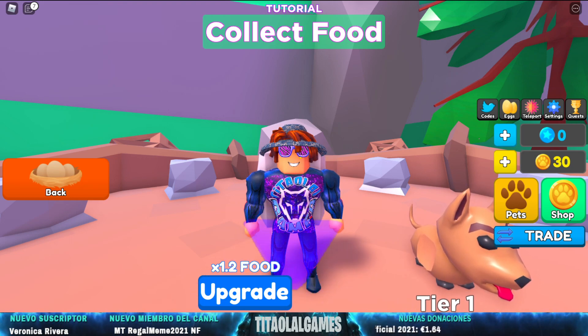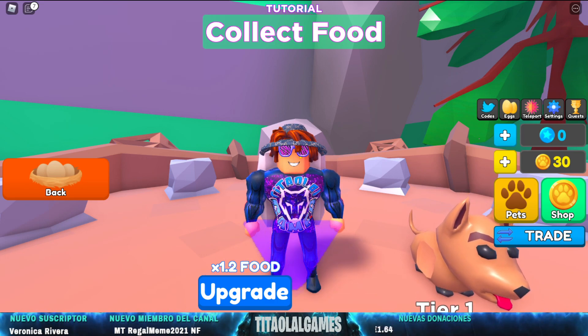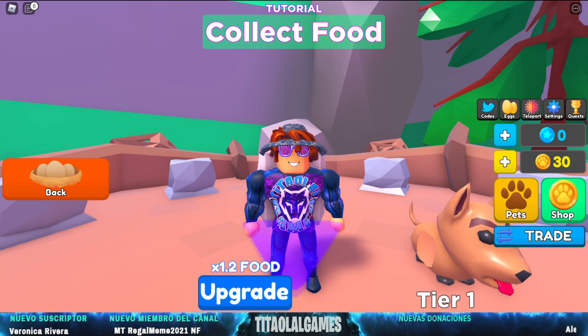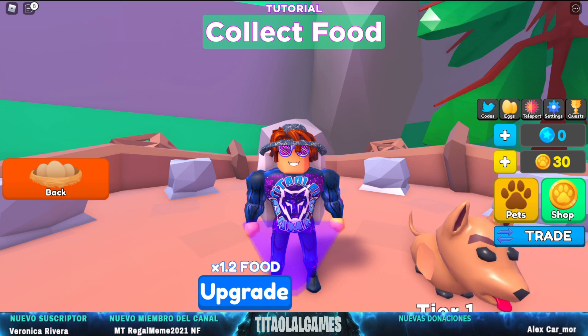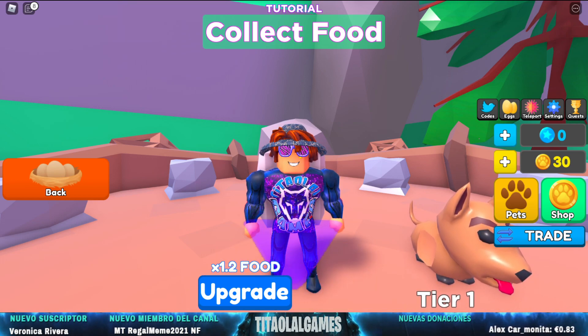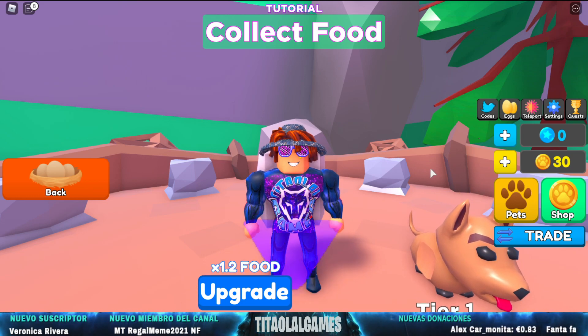Vamos a hacer unos códigos para ayudarnos a conseguir recompensas gratuitas — monedas, conseguir alimentos para dar de comer a nuestros huevos y que tengamos unas mascotas super pro. Vamos a ir a ellos, son unos cuantos códigos. Vamos a ver cuántos funcionan; pondré los activos, siempre los activos.